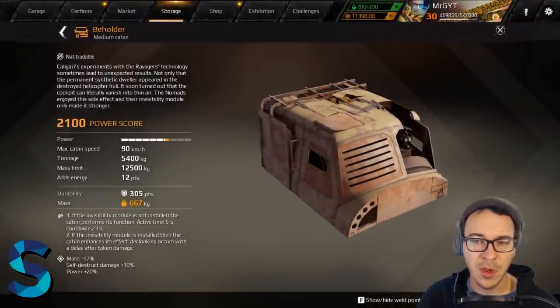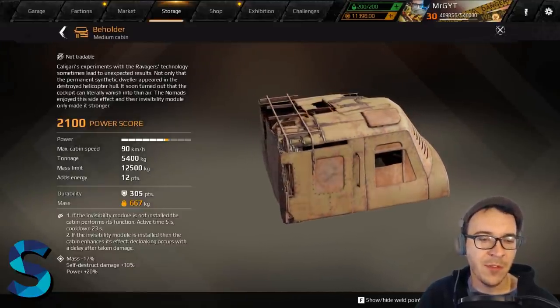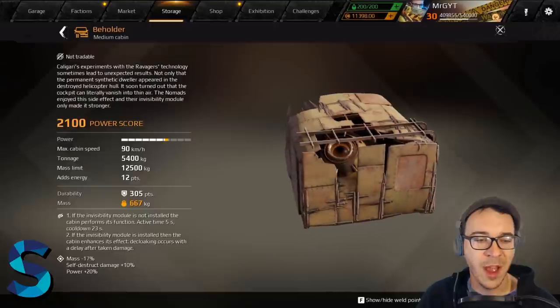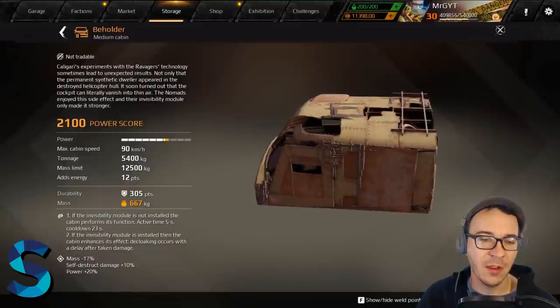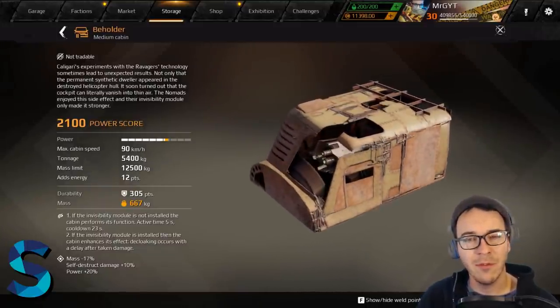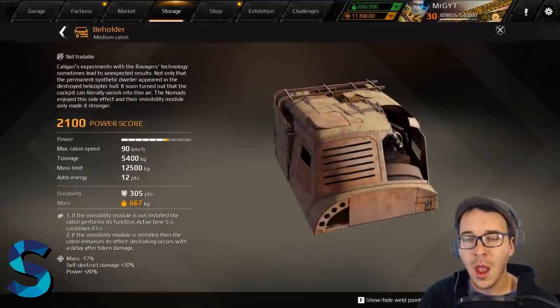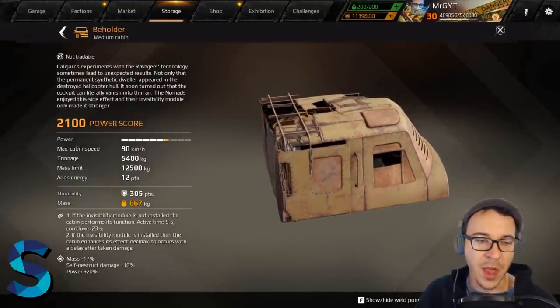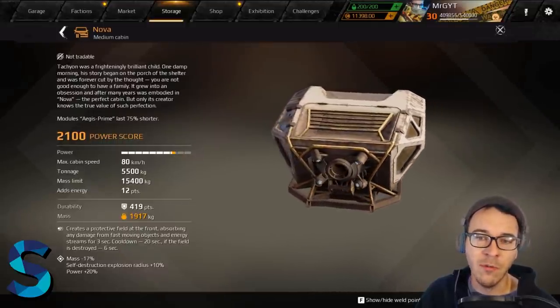The Beholder is a ravager-style cabin. If you don't have an invisibility module installed, it gives a built-in cloak for five seconds. If you do have cloak installed, you enhance the effect — meaning you don't decloak instantly after taking damage; there's a delay. So when you hit cloak and normally get booted out immediately, this cabin keeps you in stealth. It's a medium cabin and a solid, general-purpose ability. Nothing bad to say about it.